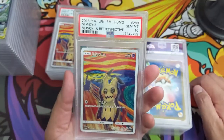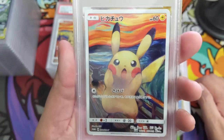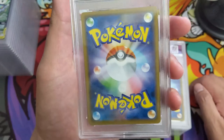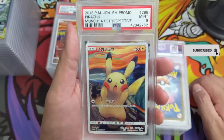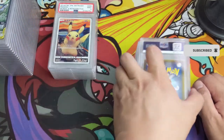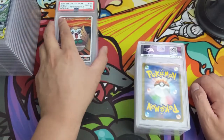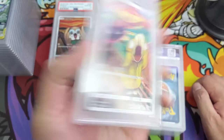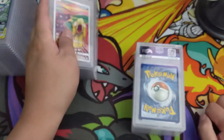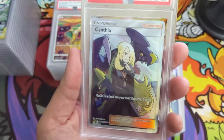We got another Mimikyu, another 10! Here's the Pikachu — I think this one actually didn't do as well, and I have no idea why, because Japanese cards are usually in very good condition. Just a Mint 9, so our first Mint 9 for these Scream cards. And here's the Rowlet — Gem Mint 10! Psyduck — will this get a 10? It will! So we have the full trio: Psyduck, Rowlet, and Eevee all with 10s. Two Mimikyu 10s. No Pikachu 10 yet.